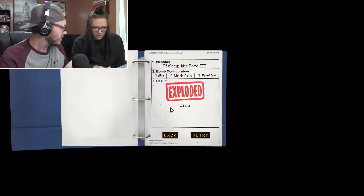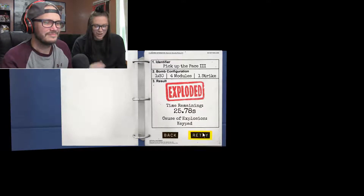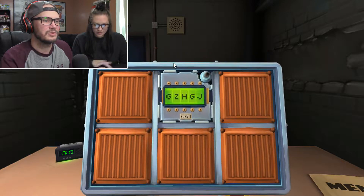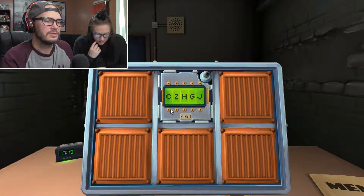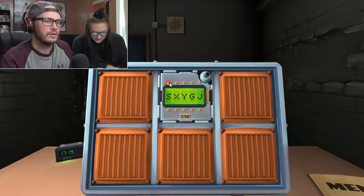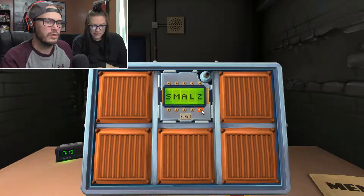This one starts with the fucking password. Can the first word start with a G? Where the fuck is it? Yes. What can it be? Great. Nope. Can it be a C? Yeah. Could. J? No. S? Yes. N? No. V? No. So it has to be S. Small. Sound. Spell. Still. Or study. I think it might be small. Small.